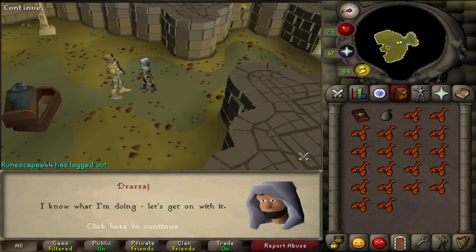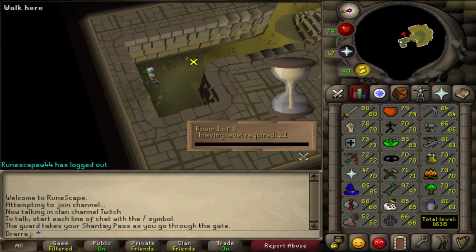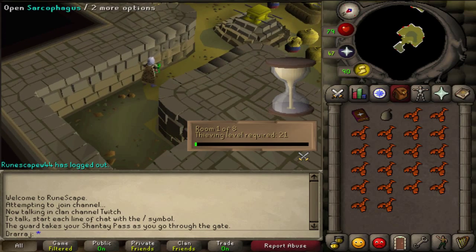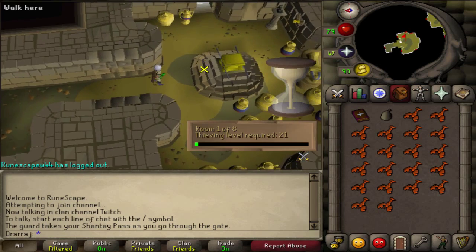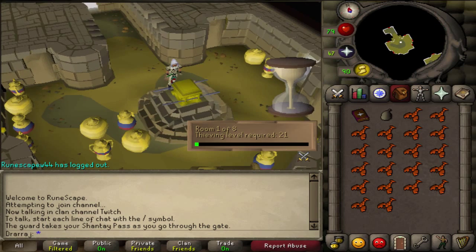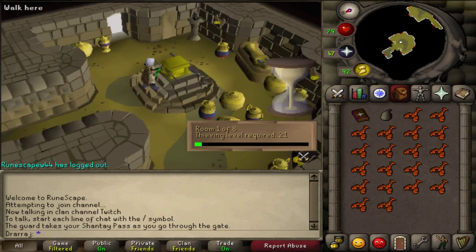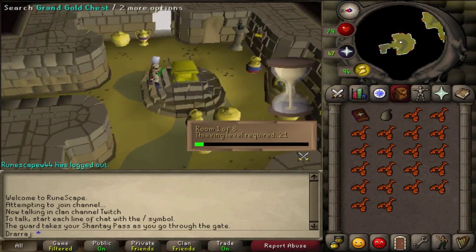Basically what you're going to do is — the rooms that you can access start from level 21 and go all the way up to 91. There's always a spear trap, so make sure you don't run into those. Up until the very last room that you can do, you're just going to steal from the gold chest here, and then go around picklocking all these tomb doors to get through. One of them will be the correct one.